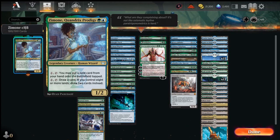How do we play with Zimone, Quandrix's Prodigy? How do we build a competitive deck with Zimone? We counter everything. The play pattern is: we play Zimone and pass the turn. If the opponent doesn't do anything, we put a land with her ability and ramp.